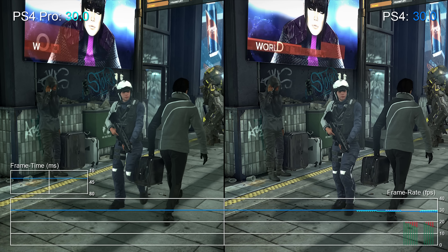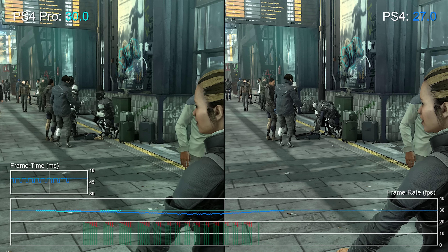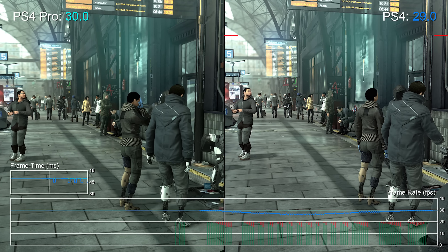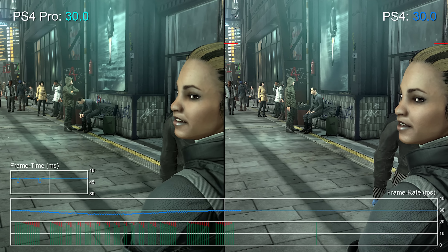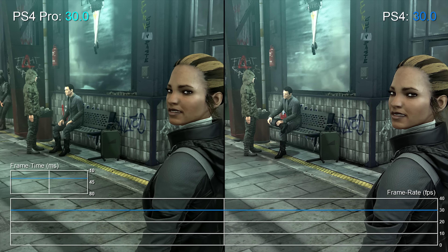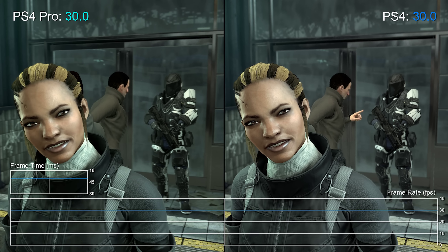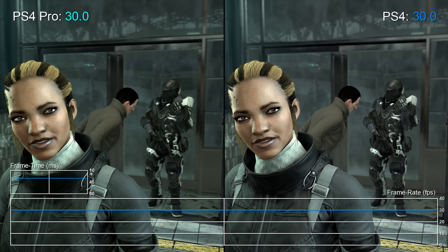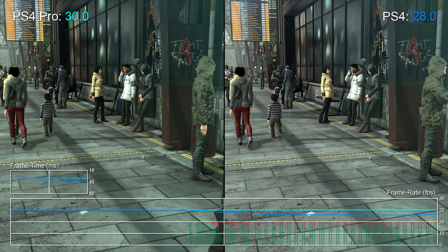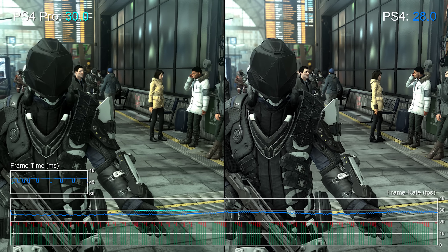There are also scenes where the PS4 Pro pushes way ahead of the base system. This introduction sequence in the busy train station, for instance, is filled to the brim with activity and it struggles to maintain 30fps on the base system. On PS4 Pro however, the results are dramatically smoother — the system cruises through this entire area with little problem. Unlike the hub zones, aggressive data streaming really isn't required here, which might help avoid some of the hitching. The CPU upclock can deal with these spikes on the base PS4 — it's a nice improvement overall.